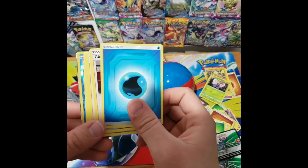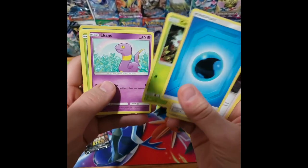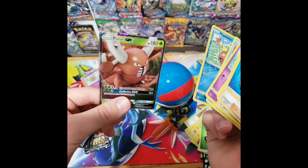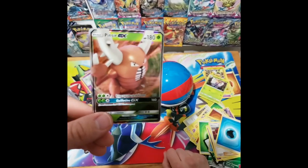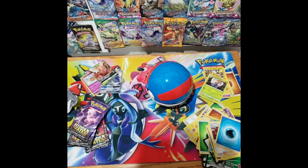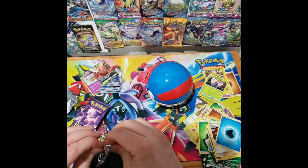We have a Water Energy, Giovanni's Exile, Lieutenant Surge's Strategy, Koga's Trap, Caterpie, an Ekans, a Paras, a Charmander, a Slowpoke, a Magikarp — and we have a Pinsir GX! I guess I didn't realize how many other GX Pokemon were even made in this set. Pinsir GX is one of those I had no idea even existed, but that's still pretty cool. That is two GX hits in a row — two hits out of ten so far. That's not too bad.